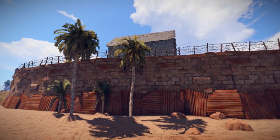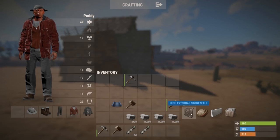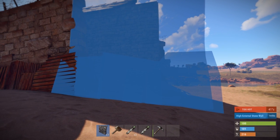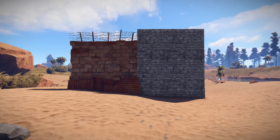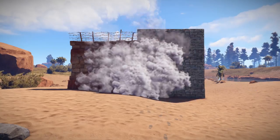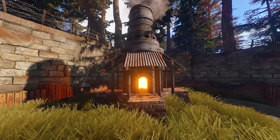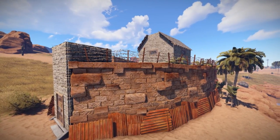Most players also surround their base with high external walls. These cannot be built with building plans, but instead crafted and placed from your hotbar. High external walls are another effective buffer to protect your base and are the equivalent of a stone wall. The protection comes at a price, however, as high external walls take a significant amount of stone and crafting time.